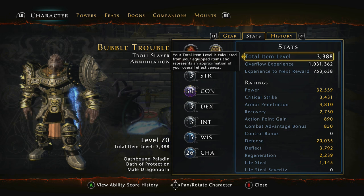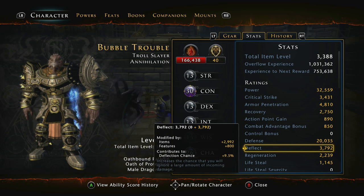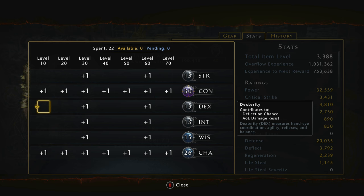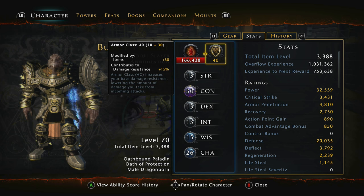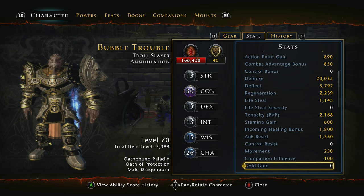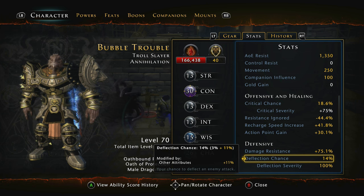Looking at the stats: we've got 32,000 power and 20,000 defence. The deflection does rise and fall but the main thing we want is that deflect chance as high as possible — the Shadow Clad helps a lot with that. For ability scores we're pushing all into Constitution and all into Charisma, gaining as much action point gain as possible and also maximum hit points and damage resist from Constitution. I have 40 armor class from this, and my defence is rocking at about 75% damage resistance and a 14% deflection chance.